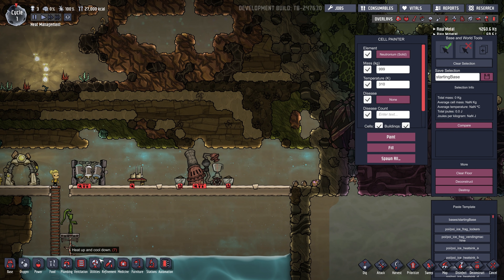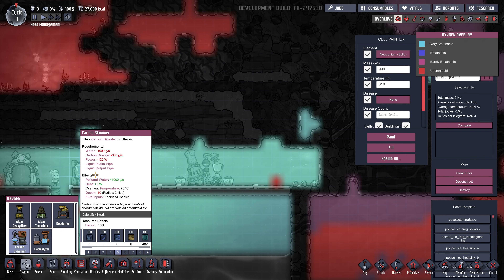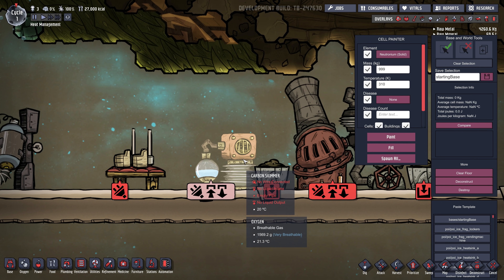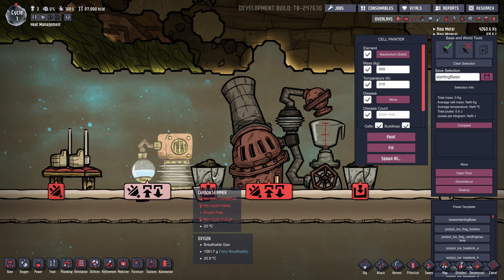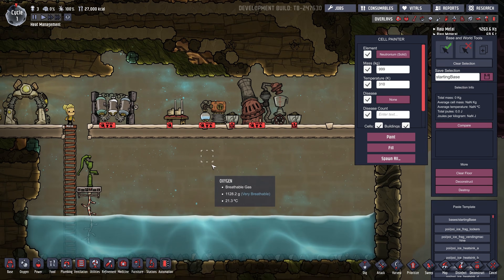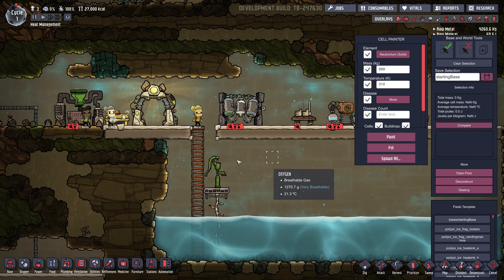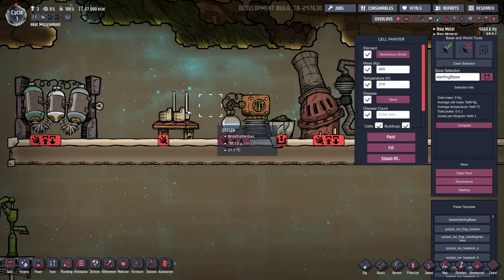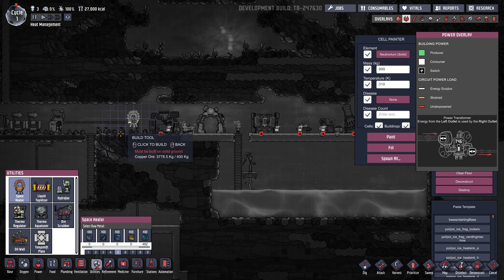Now there are some machines that will destroy heat. For instance, the carbon skimmer — under Oxygen, Carbon Skimmer — this thing requires clean water in and sends polluted water out. But you could send in clean water at 95 degrees and it will always come out at 40 degrees. They might change that in the future, but it's a way to destroy heat. So let's say you had some cool water from the cool area — you could circulate it through your base using granite pipes, it would warm up, and then you could send it into the carbon skimmer and destroy that heat. Having a base that's too cold is much easier to deal with than one that's too hot, because you can always build some space heaters to warm up areas that are getting too cold.